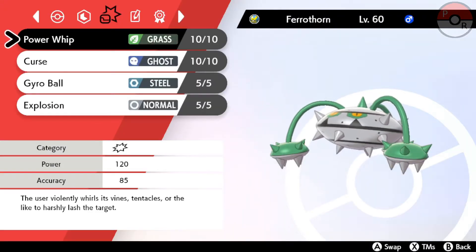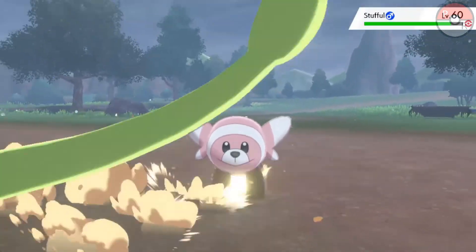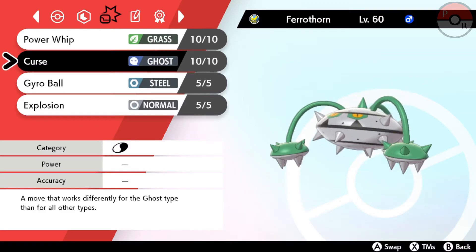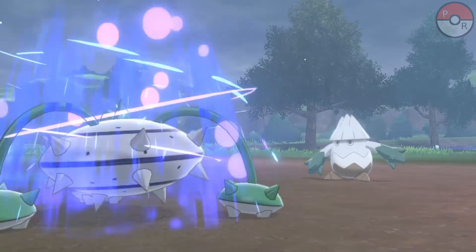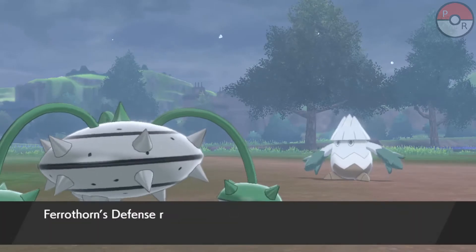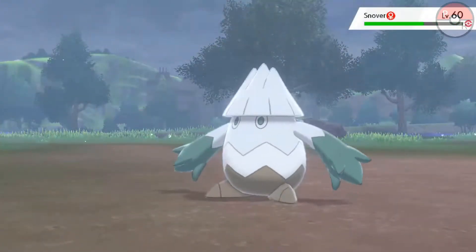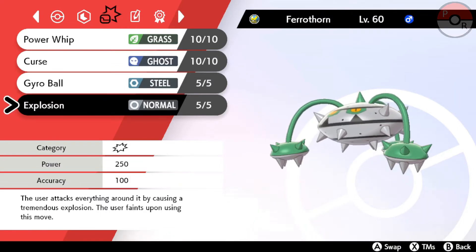Ferrothorn can use all the Ferroseed attacks, as well as Power Whip, Curse — which works differently for Ghost-type Pokemon than for all other types — Gyro Ball, which gets stronger the slower the user is than the target, and Explosion, which knocks out the user and hits everything around the user.